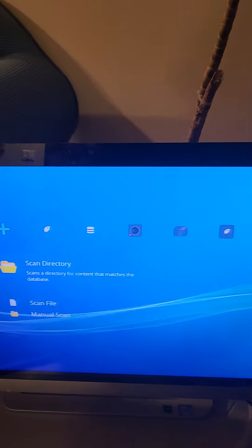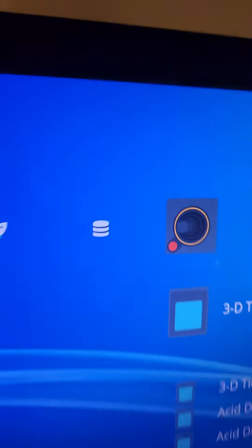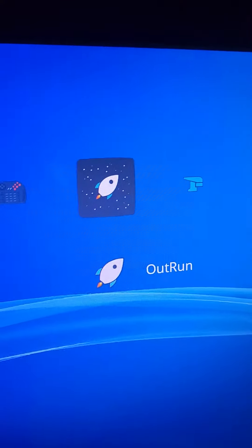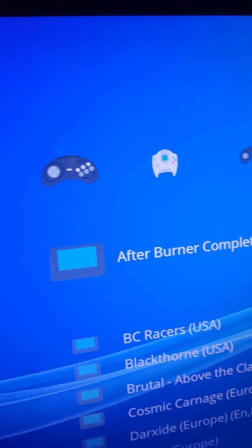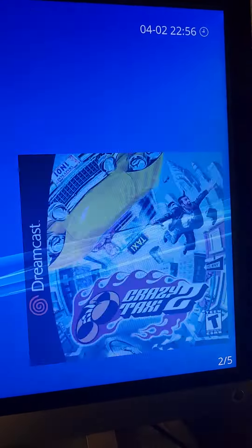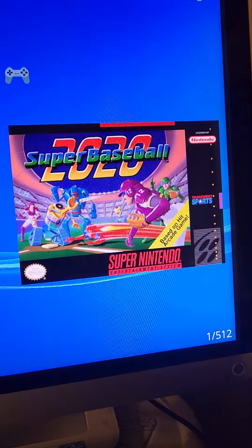So far these are just the emulators that I've put on it, but you can put almost any emulator you can possibly think of. Right now I have Atari, Atari Jaguar, Arcade, different types of arcades, Nintendo, Super Nintendo, Sega 32X, Dreamcast — all the games show there, box art and everything like that.